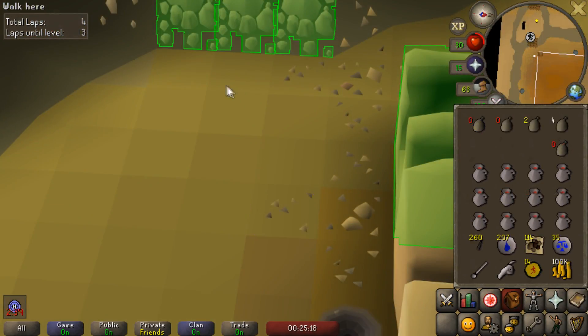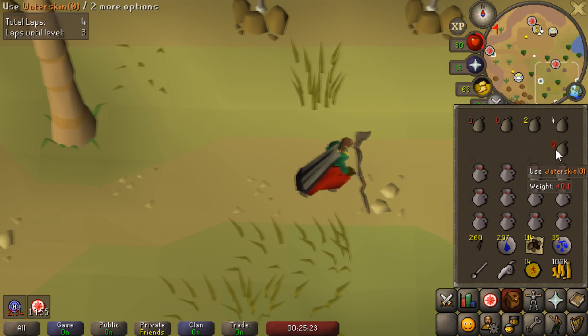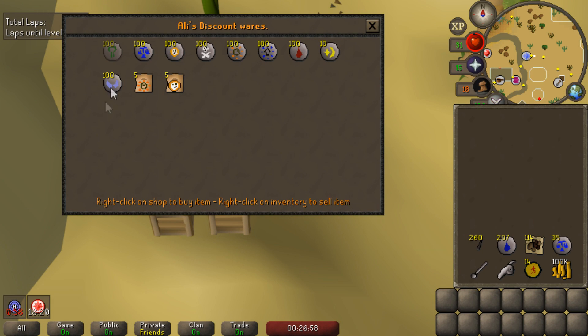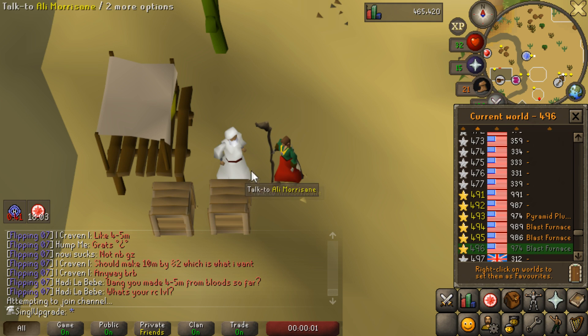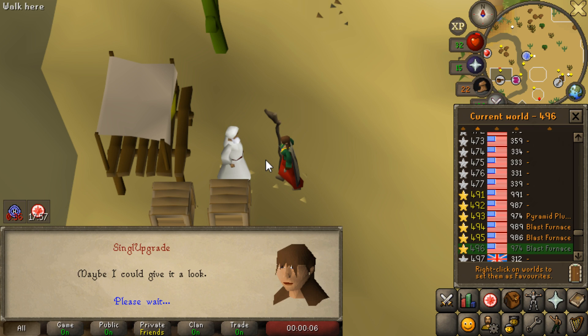There it is — 100,000 coins. I do not want to go back there anytime soon. I was actually losing my temper legitimately at this giant pyramid. Now with 100,000 coins, that should allow us to get around 400 nature runes, which should translate into around 4,000 dart tips, which actually should be a fair bit of ranged training. I won't actually have the Ava's Accumulator for a while, so I'll have to pick them up by hand, which kind of sucks, but that is the way of the Ultimate Ironman.